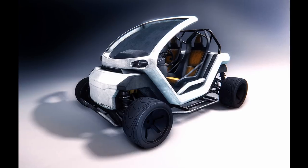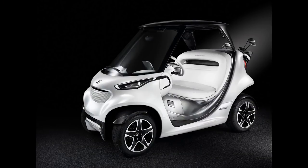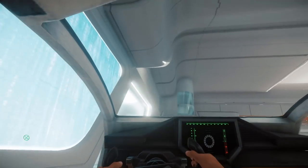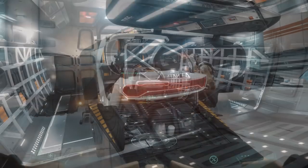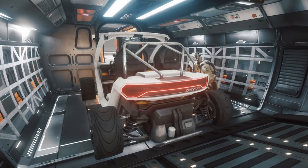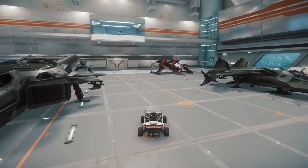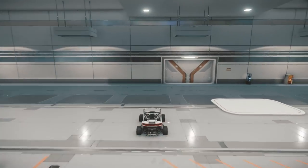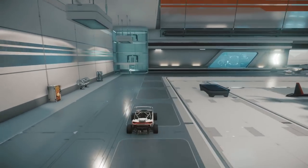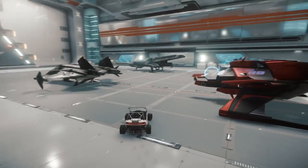First, let's look at the Gray Cat Buggy. It's essentially a golf cart, but that is not necessarily a bad thing. Remember, golf carts were designed to go off-road — kinda — carry multiple people, and fit in tight spaces for storage. So the upsides of the Gray Cat include four-wheel drive (citation: all the wheels still move when I ram into the wall in my hangar), portability — it will fit in something as small as a Freelancer Dur — and room for a passenger. And that's pretty much it.